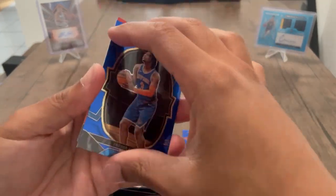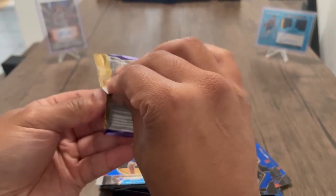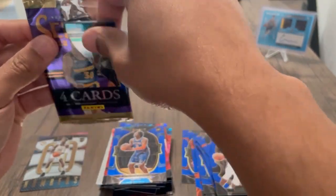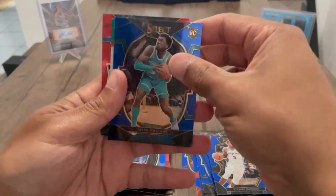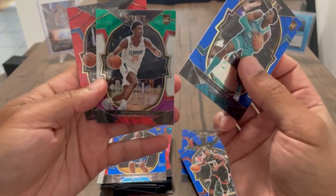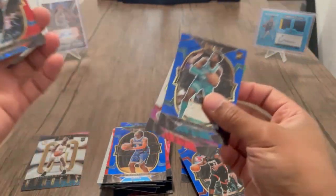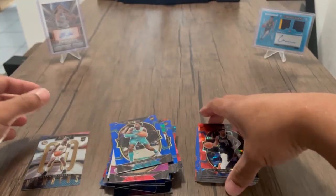Red Dice and Daniels — alright, last pack of the Mega. Nothing crazy. Got Mark Williams, Jimmy G Buckets, got that red and green-purple Diabate, and then we'll finish it off with Christian Wood. That was very underwhelming for sure — nothing special there.